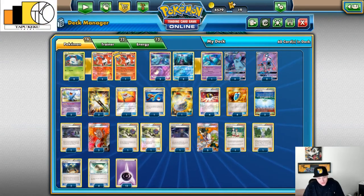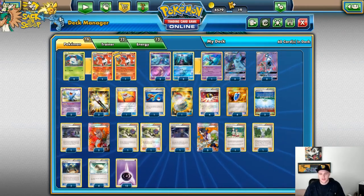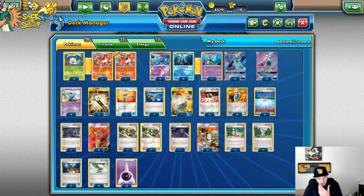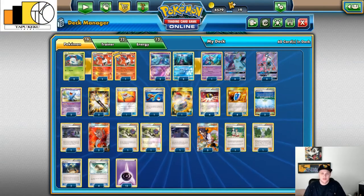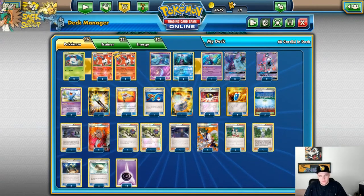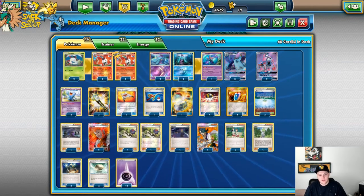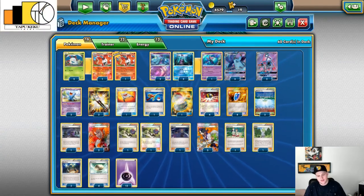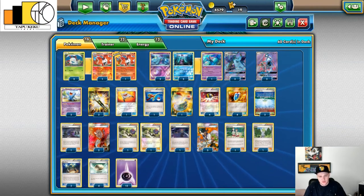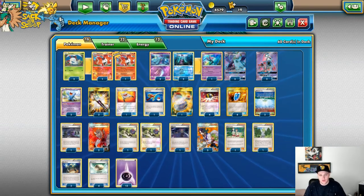A big issue I've seen with the deck is a lot of people have been building stuff with Toxapex because it seems like a cool card, but it takes three Psychic energies to get it going. Attaching one energy per turn is no way to get it going because you're just going to get it Lysandered out and it'll get knocked out. So I added Volcarona — a random epiphany I had where Volcarona's attack takes a basic and puts it on the bench with two energies.